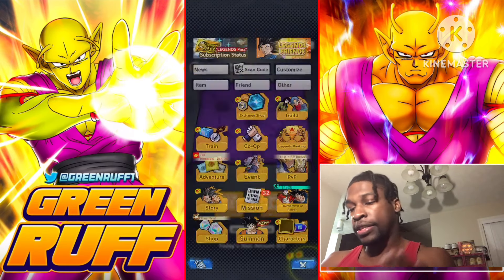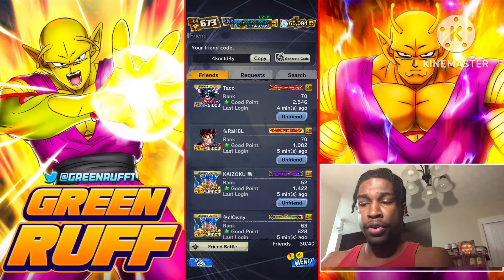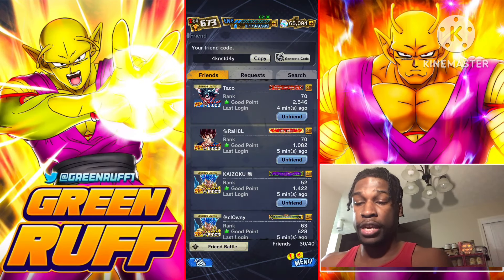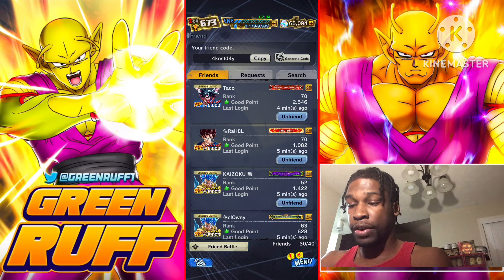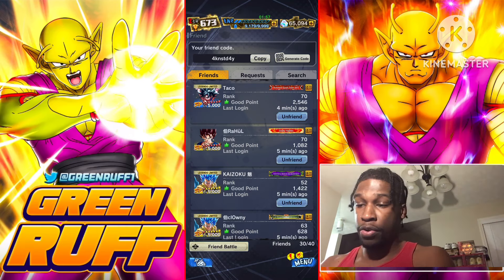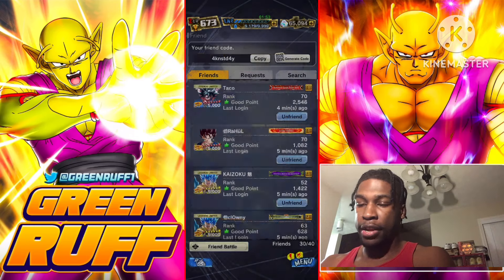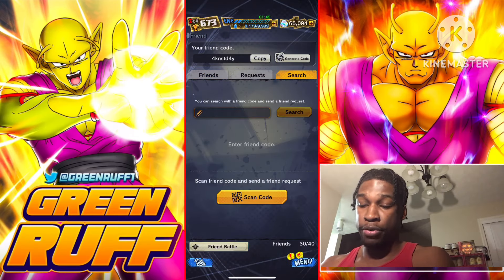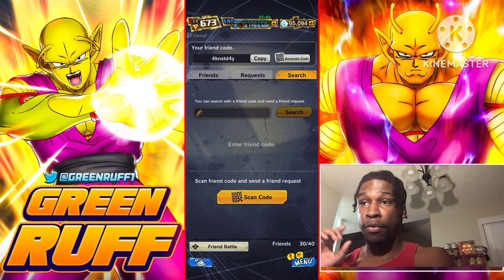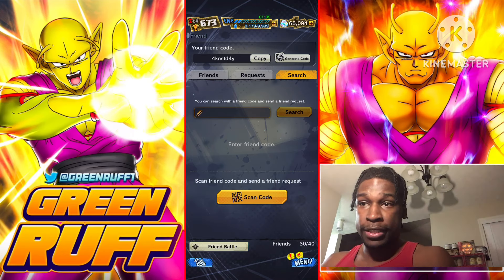In order to have friends, you're going to need each other's friend codes. If you don't have friends already, go to the friend code section. You see your friend code there — copy it, share it on Discord, or generate a code and give it to someone. They can scan it with the QR code or you can search their friend code manually to add them.